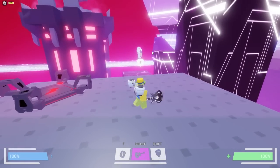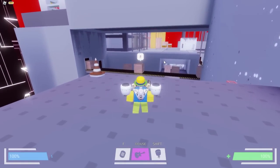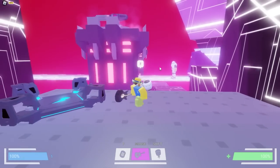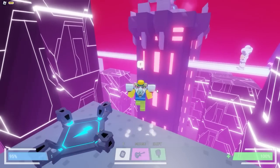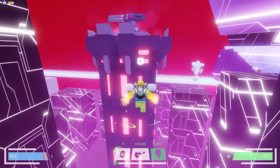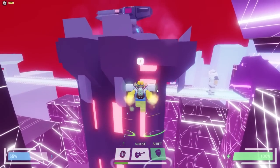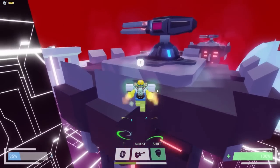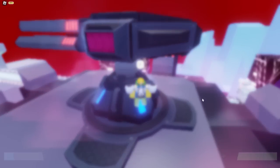We can see the robot dude over there that we were trying to defeat last time, but we didn't even need to do that. Now that we have our energy, we want to fly up there. You fly by clicking Shift. Make sure you don't use all your energy too quickly — do it kind of like Flappy Bird so you don't waste it. Now click on this and we're just going to override it.